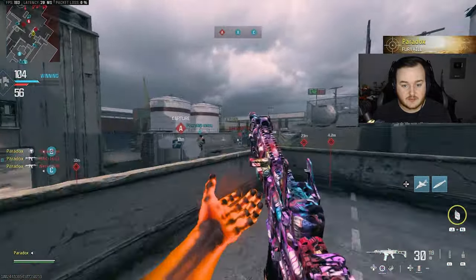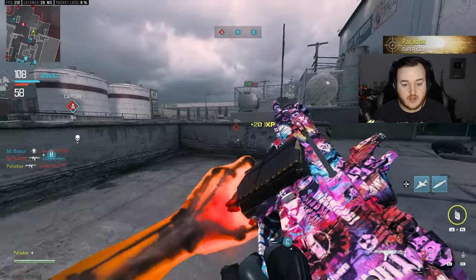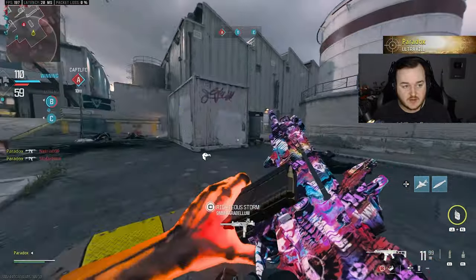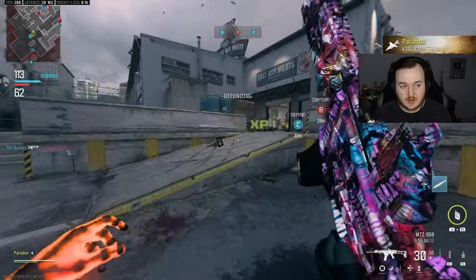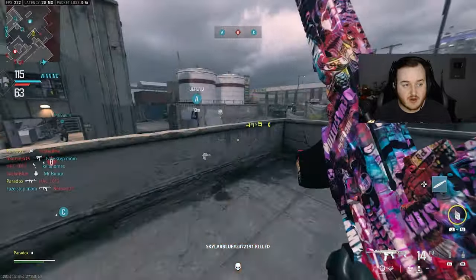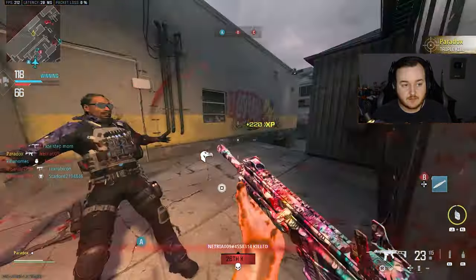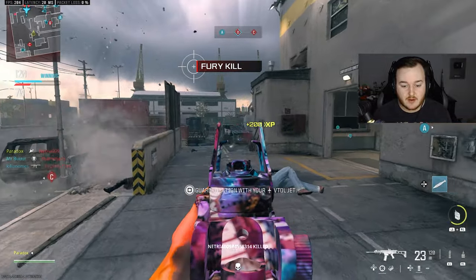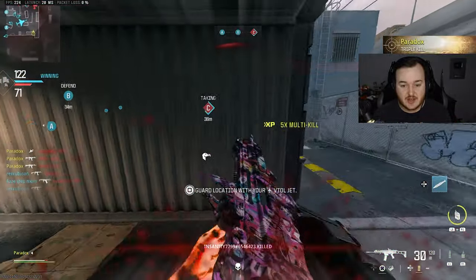Let's get this killstreak going. We have them laying down — this is good. We have them in the spawn trap right now. We got our first MGB nuke — perfect. And then we got the second MGB nuke. This is a crazy spawn trap right here.